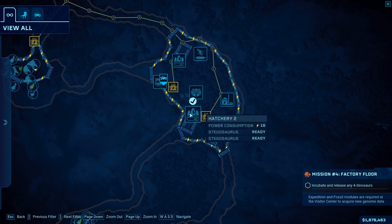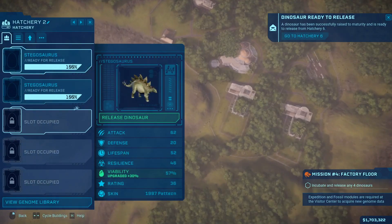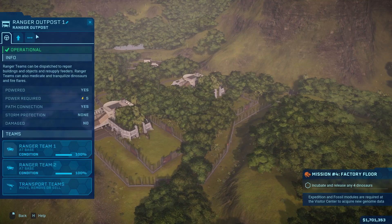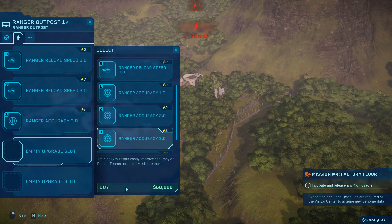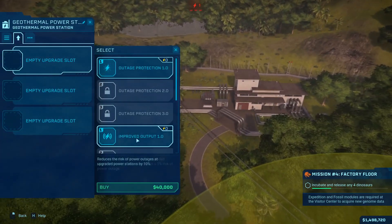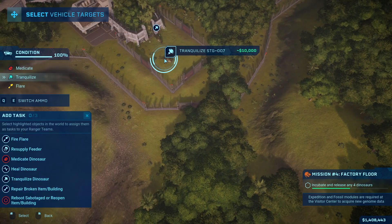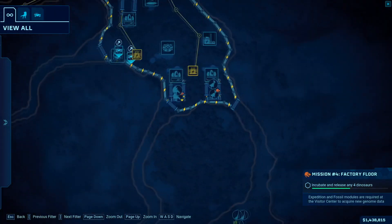Our Stegosaurus is done and now both of them are done, so we're just going to release them both and wait for the mission to complete. Then I save my tranquilizer rangers on them, create a new team, and put a bunch of upgrades so they can get it done quickly — two reload speed 3.0 and two ranger accuracy 3.0, plus scheduling to make them efficient. I run out of power so I have to add more output. Now I send the tranquilizer teams on them and I should be getting the mission complete message.